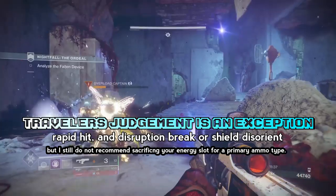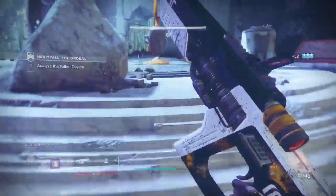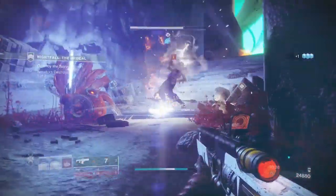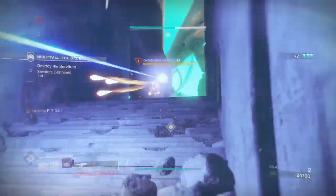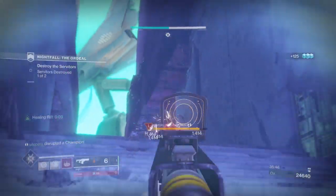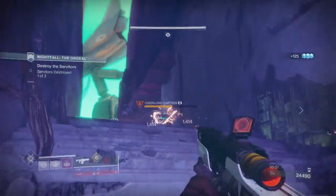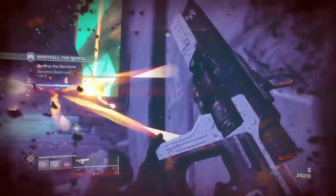He was complaining about it pretty much the entire time because it doesn't hold them still — they keep recovering their health really fast compared to legendary. You also have to match shield burns, so everybody has to have their own specific type of job. When you're talking about being downed in five shots, you best believe I'm going to be rocking some kind of resist mod, because it's going to be a game of chess when you can only take five shots.